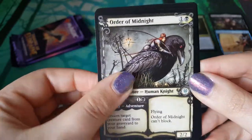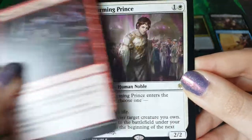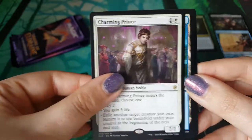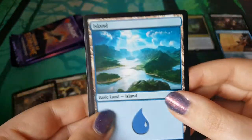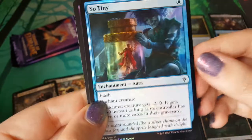Oh my god, it's here! It's so cute, I love it. Excellent stuff. Frosty of the Wilds. Another Charming Prince - they can have a fop off. It'll be great. An island and a foil.